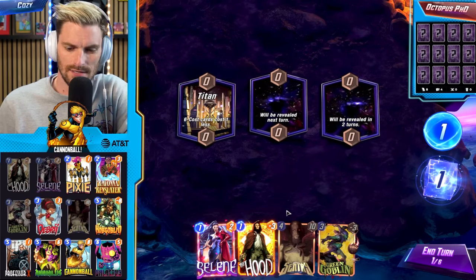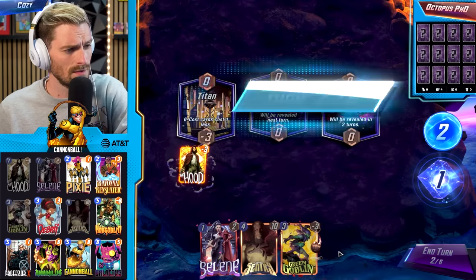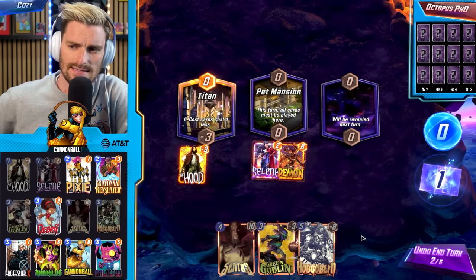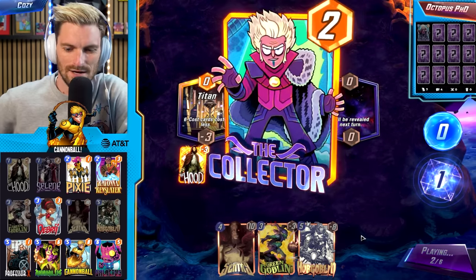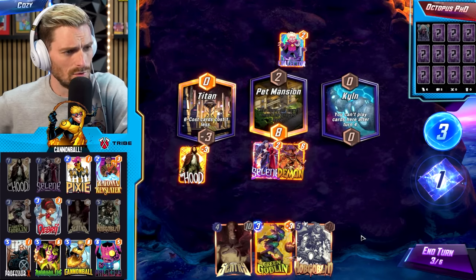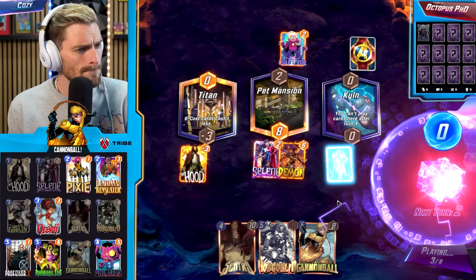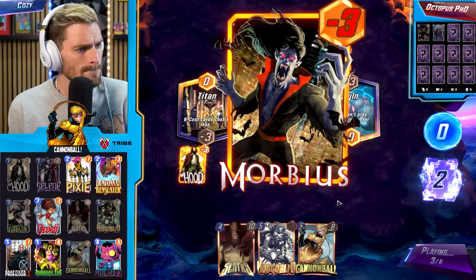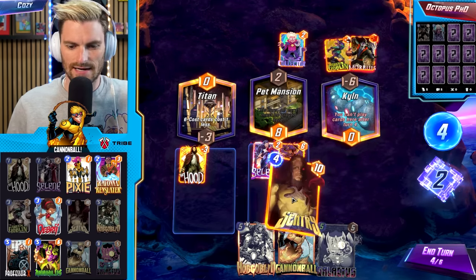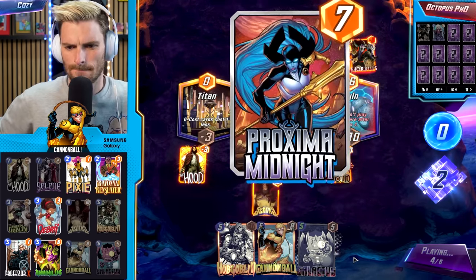First match: opening hand is Dr. Octopus PhD, Selene, Hood, and Green Goblin. Playing Hood first to get Demon and Selene out next turn. We have Galactus in hand — if we get him out it's a near-surefire win since we have two Goblins ready to go. We top-decked Hobgoblin which is a little unfortunate. Snapping on it — sending over Green Goblin. Opponent plays Morbius, hit with negative three. Tough predicament, going Century mid.